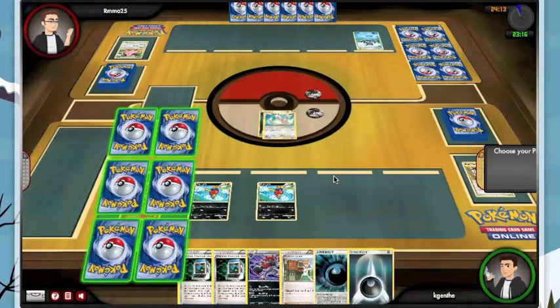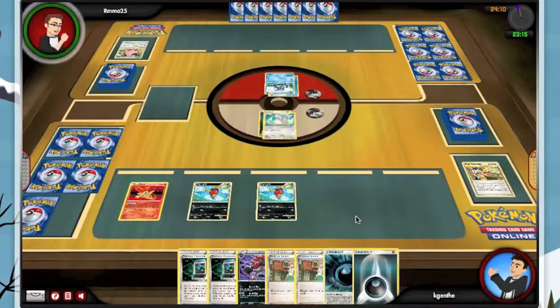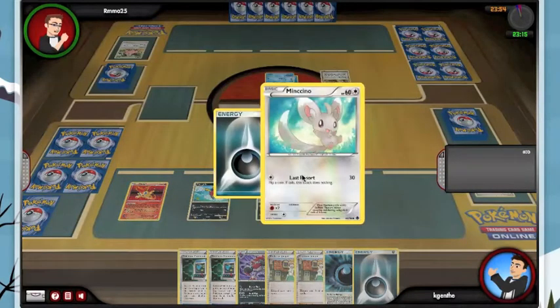Cleffa goes out, we take an early prize with Victini and now the pressure is really on my opponent. He does get the Collector off the Eek. Let's take a look — the Emerging Powers Minccino can do 30 on a flip for one energy.